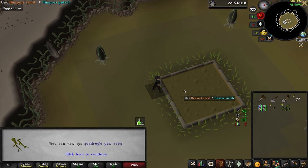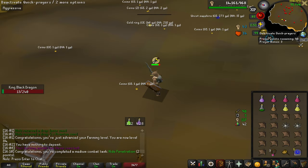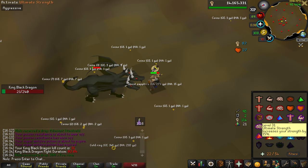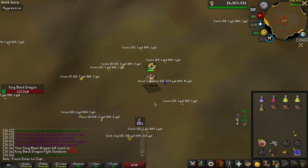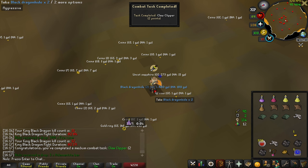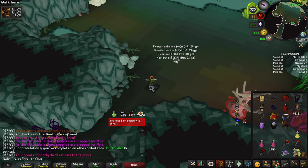That is 84 Farming for us. Let's use Protect from Melee. I have no idea what that was about — it's like the most bizarre thing. Just accidentally finished a combat task of Muddy Diet, so that's pretty cool.